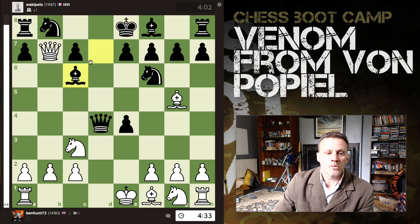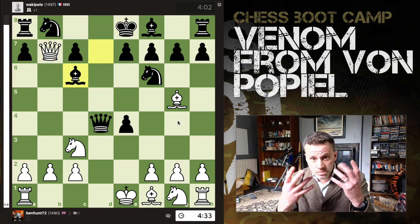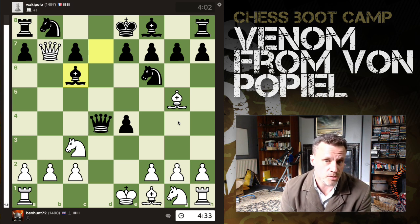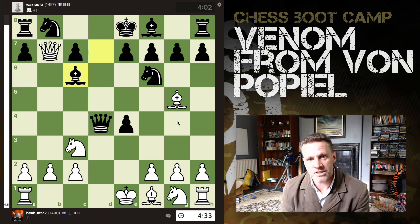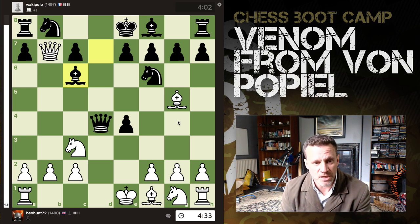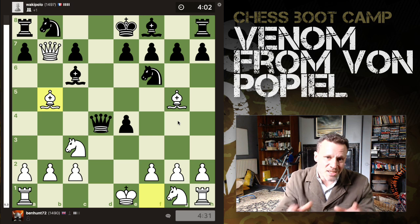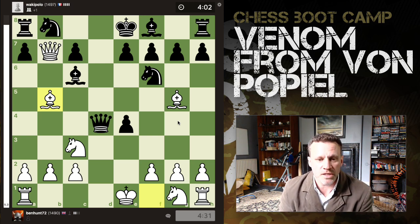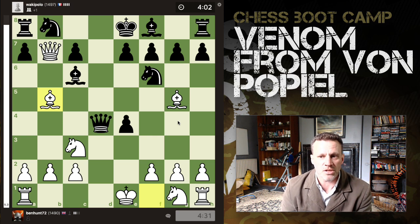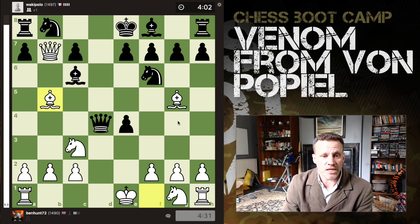Our queen is under threat — what do we do? There are different ways to respond to an attack. One of them is to pin the attacking piece so it can't take you. So we play Bishop b5, and this is the exact same pattern that you get if they try to do this in the Englund Gambit on the other side. Now the bishop can't take.